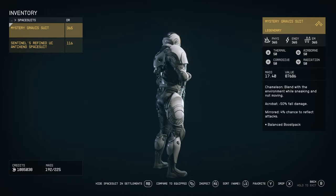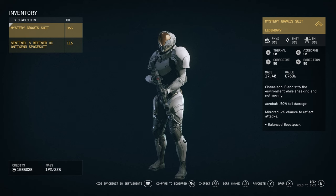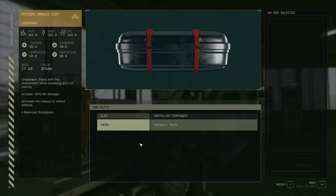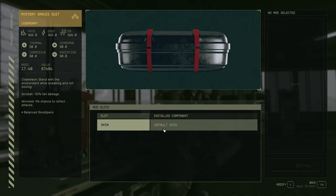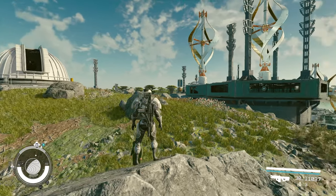There's also a 4% chance to reflect attacks — pretty interesting. Just like the starboard spacesuit, this is a one-set, so you cannot mix it with different boots, pack, or helmet. You also cannot upgrade it at the workbench — there's nothing you can do. But honestly I don't think it needs any upgrade — look at those stats, and it looks really good with the new weapon skin we're about to talk about.